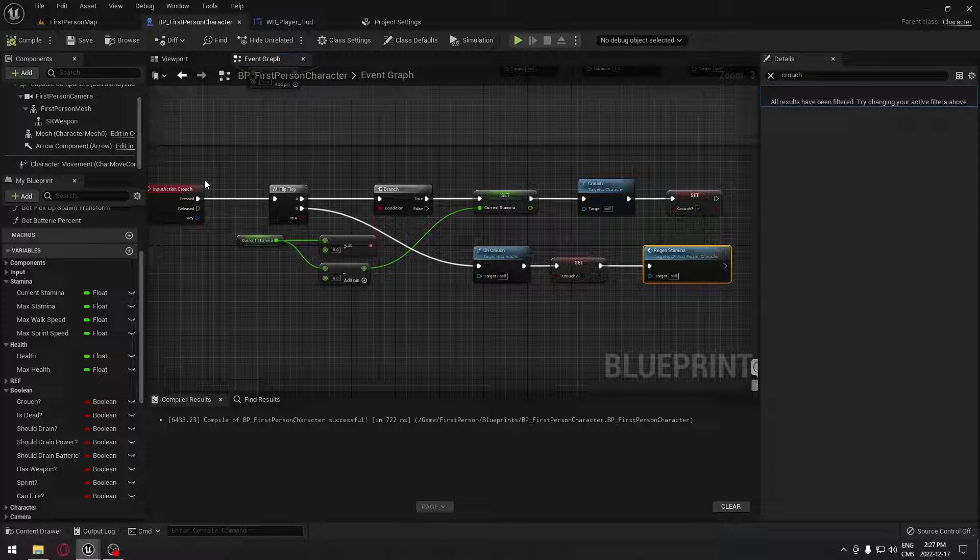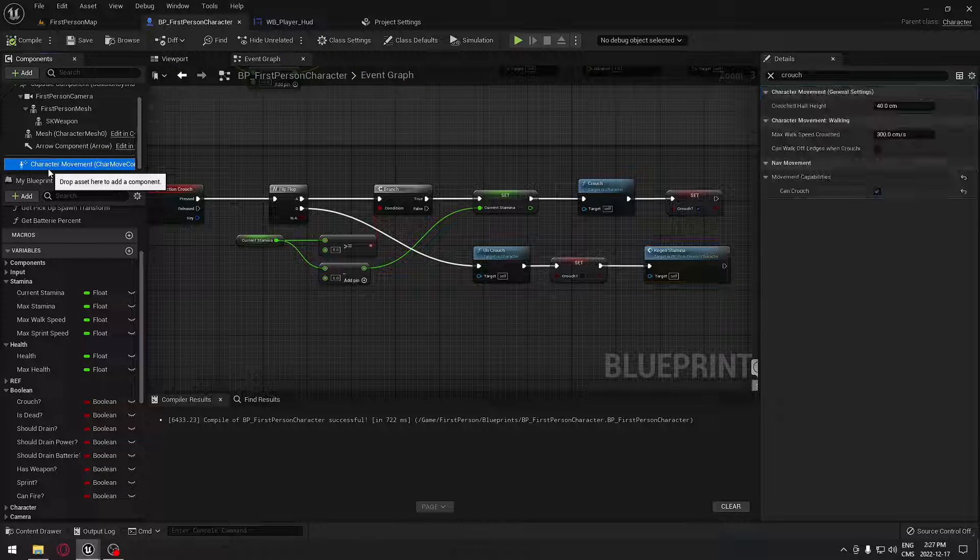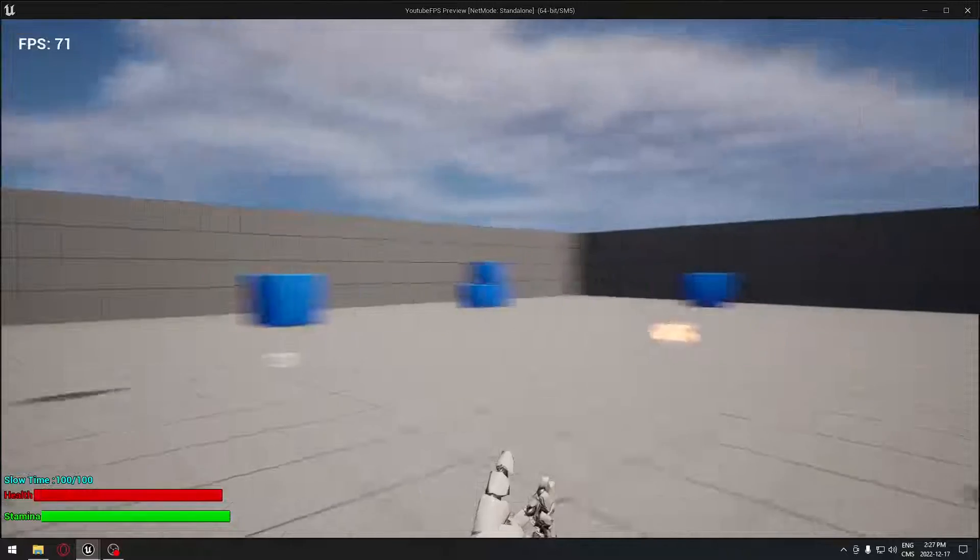There's an extra step we have to do for crouching: by default you can't crouch in a game. Go to the Character Movement component, search for 'crouch', and you'll see a checkbox. Make sure it's checked — if it's checked you'll be able to crouch. If you do not do this, you won't be able to crouch.